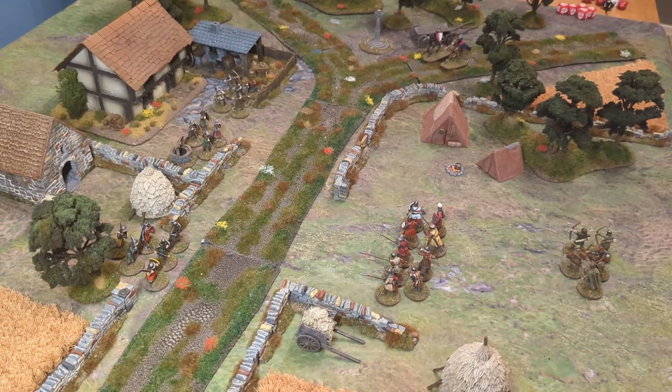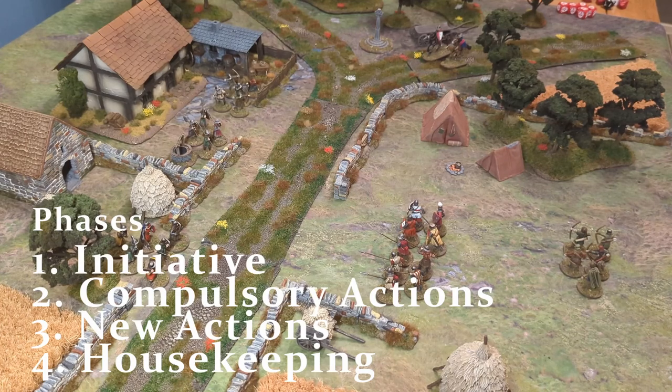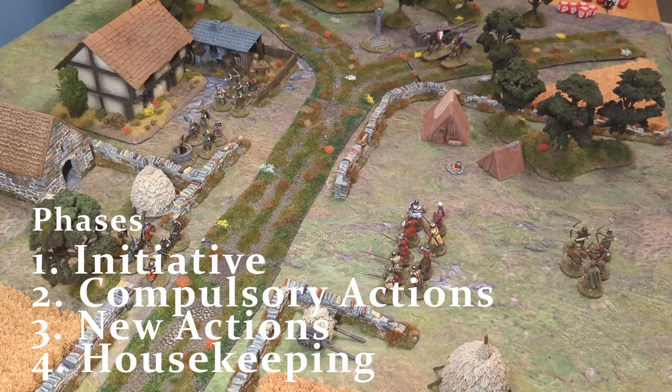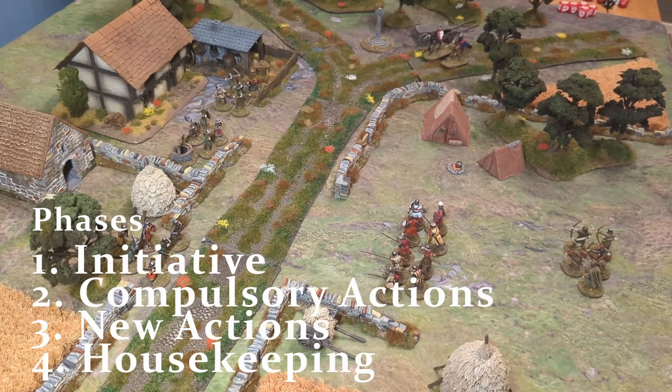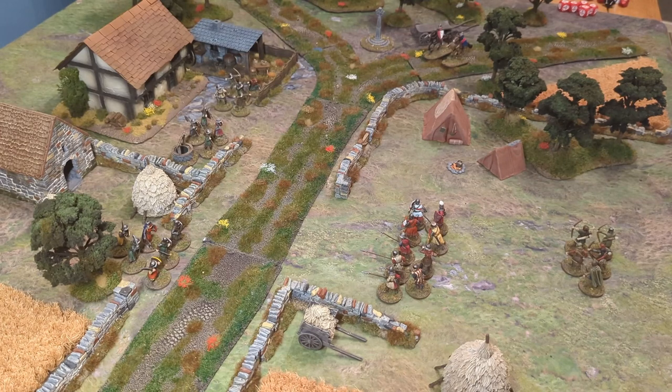In the turn of the Baron's War there are four phases. The first is the initiative phase, which decides which player goes first. The second is compulsory actions, where you must take any compulsory actions before issuing new ones. New actions come in the third phase, followed by the housekeeping phase, which is essentially tidying up and preparing for another turn. Once you finish a phase you cannot go back to an earlier one.